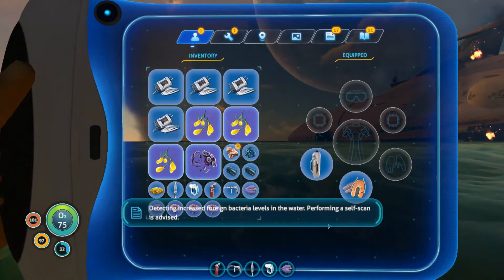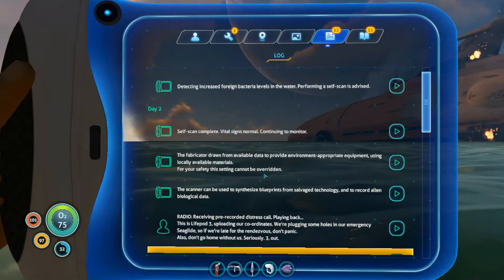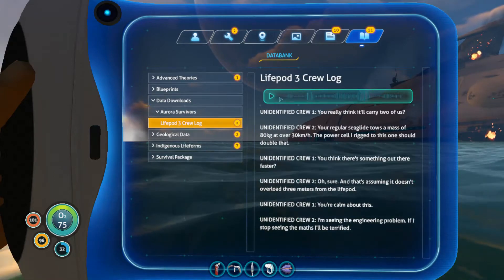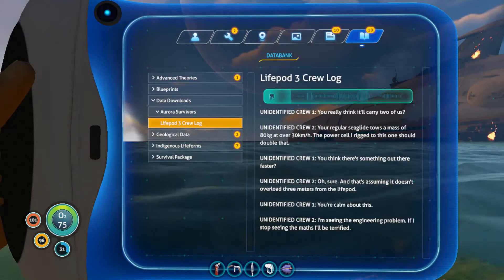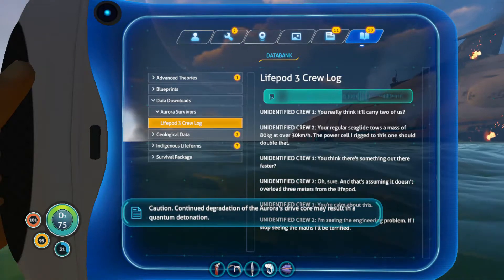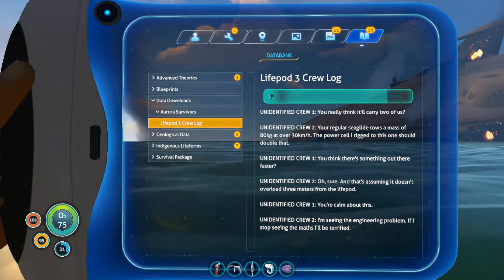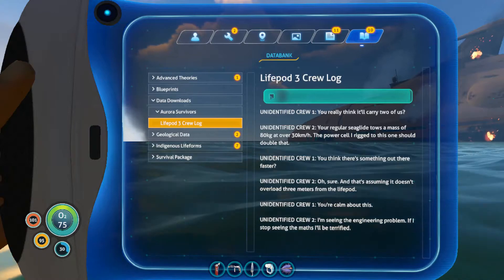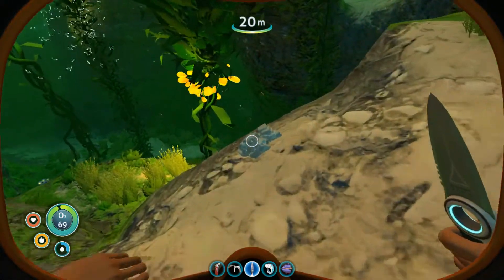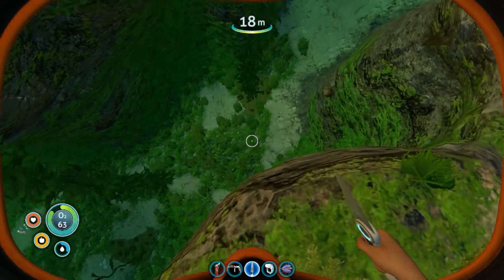Detecting increased foreign bacteria levels in the water — performing a self-scan is advised. Voice log. Let's listen to this. You really think it'll carry two of us? Your regular sea glide tows are massive — 80 kilograms at over 30 kilometers an hour. The power cell rigged to this one should double that. You think there's something out there that's faster? Sure. And that's assuming it doesn't overload three meters from the life pod. You're calm about this. I'm seeing the engineering problem — if I stop seeing the maths, I'll be terrified. Caution: continued degradation of the Aurora's drive core may result in a quantum detonation. Continuing to monitor. Well, okay then. Quantum detonation — I'm gonna take a wild guess and say that would not be good.